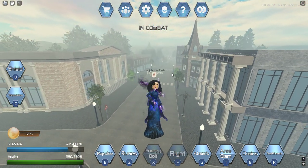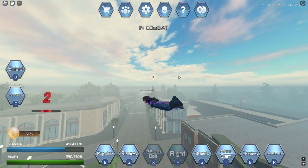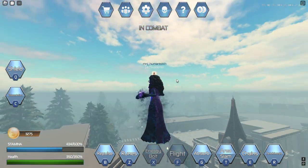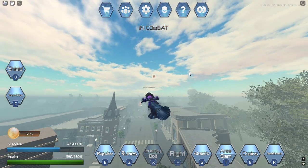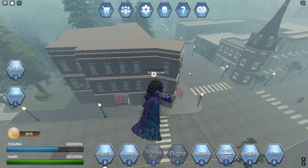Next we've got her flight, which looks like this. You can also do the bolts in the air. I think it's a bug currently — it might be fixed, but don't quote me on it — when you fly backwards her cape clips into her body.